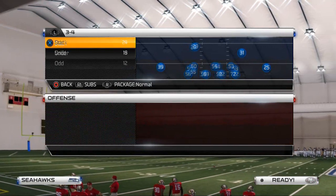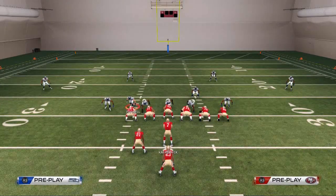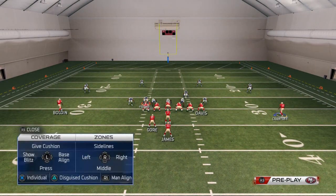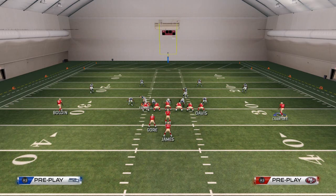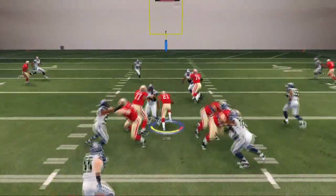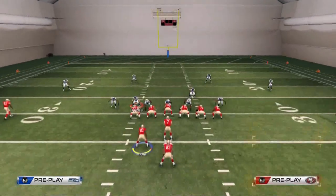For defense, we're going to come out in a standard run defense. A lot of guys are using the 3-4 solid trio sky zone. First, consider whether your opponent likes to base align his coverage. You can tell because the cornerback on the far right of the screen will pinch in if they base align. If they are base aligning, you want to go ahead and run it stock because you have the numbers advantage on the right side.